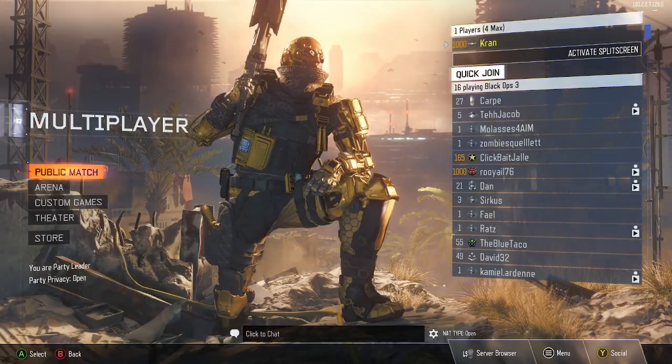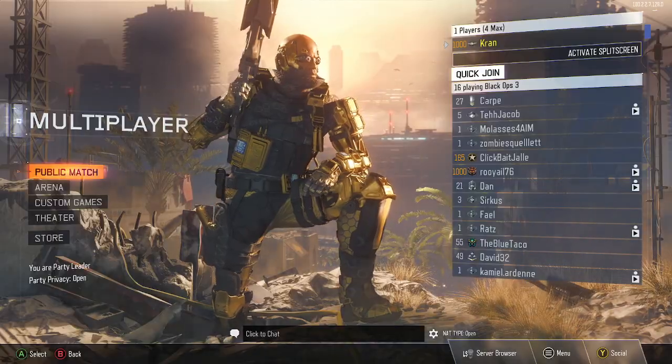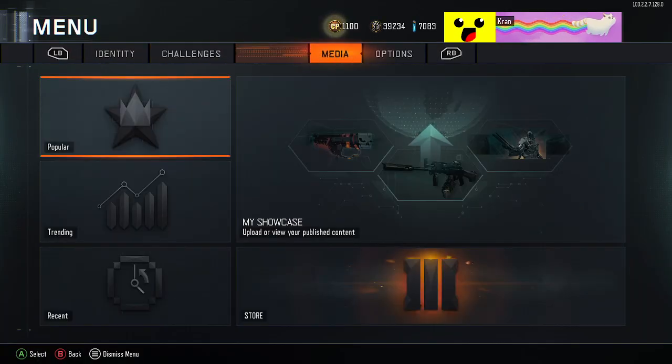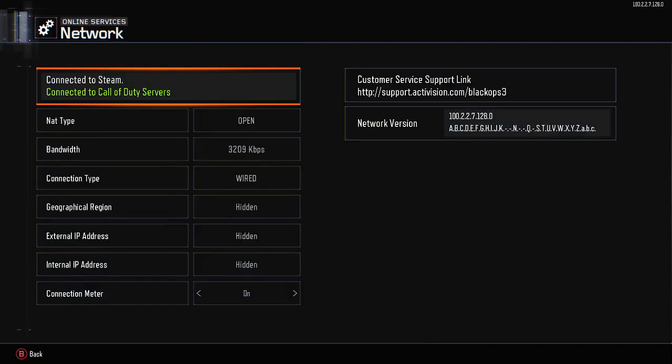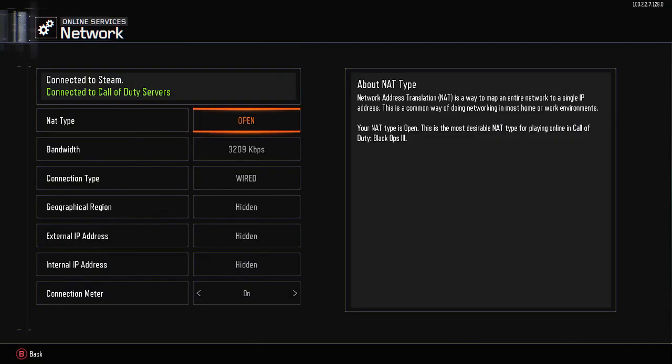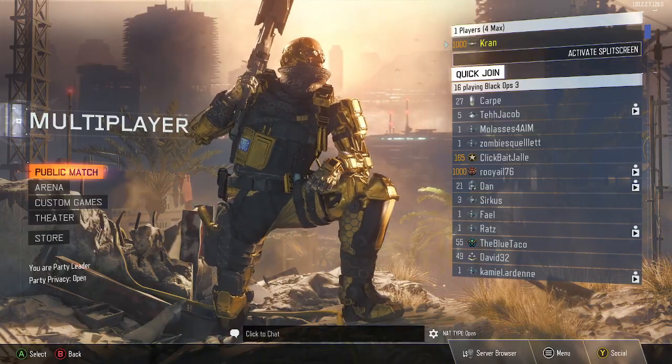The first method: go to the menu, go to Options, and go to Network. First things first, you want to make sure the NAT type is Open. This has to be Open no matter what. If it's closed, look up how to open it, because if it's closed you won't be able to join your friends and your friends won't be able to join you.